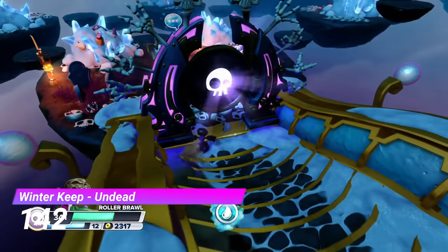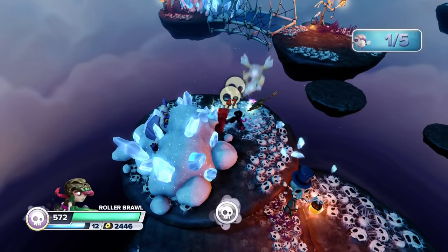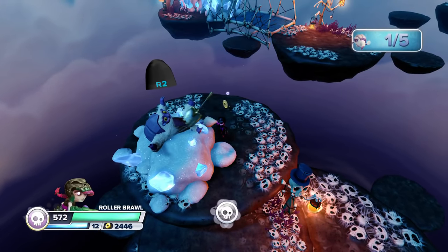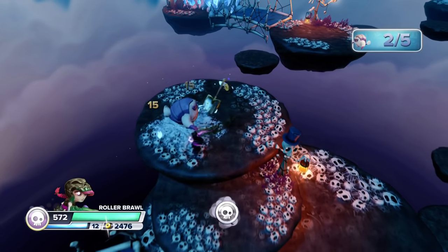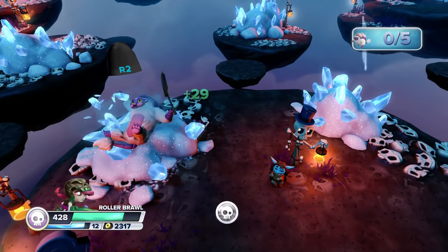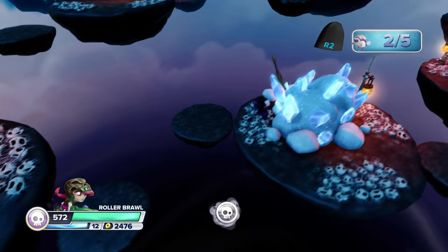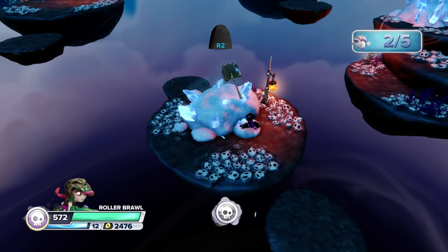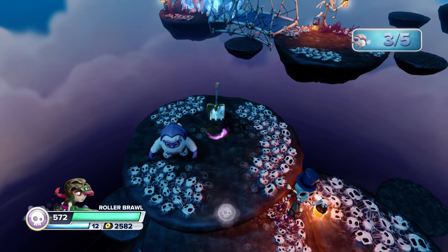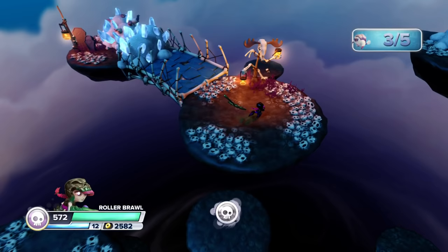At number 142 is the Undead Gate from Winter Keep. This gate is all about shoveling, and my god, did I forget how tedious it is. For some reason, if you try to shovel too fast then it straight up won't work — you can actually see the shovel doing its animation but nothing's happening. The shoveling alongside waiting for moving platforms really does make this a slow experience.